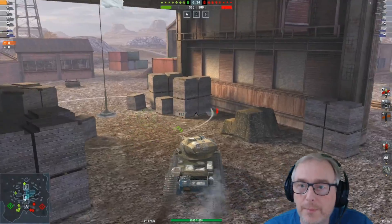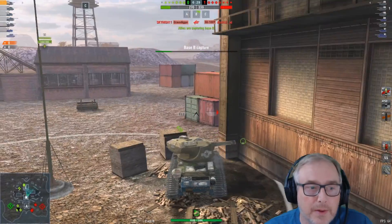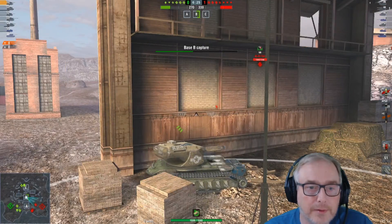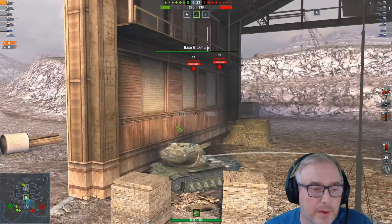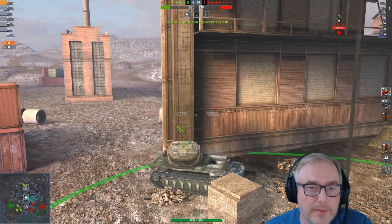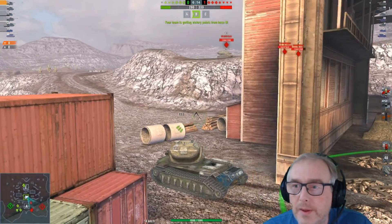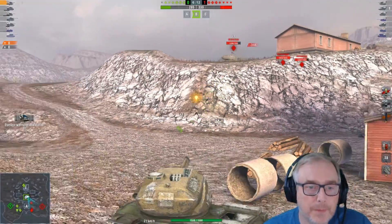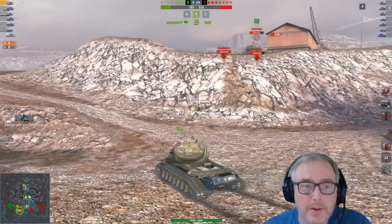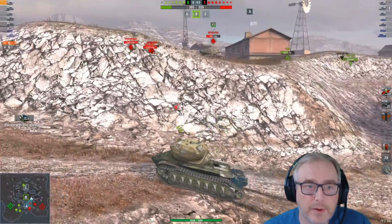I'm going to go in and cap B here. Their heavies have gone up that side, nobody's contending C on our side, so they're all on one side by the looks of things. We've got two of our meds on the C side, so I'm going to cap this and go around and try and flank them on the back side. They've got three TDs, so I expect we'll be having some lurking TDs in that back corner, which is normally a good strategy for the TDs.